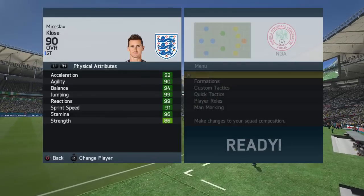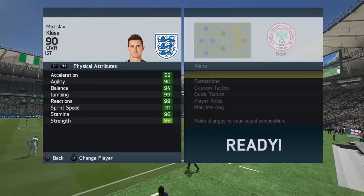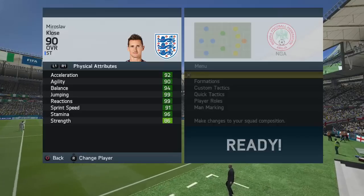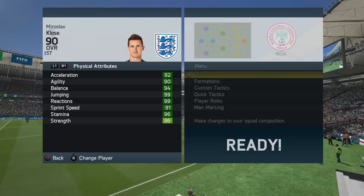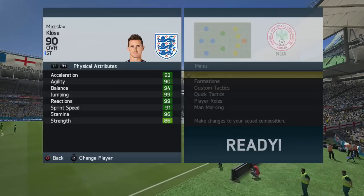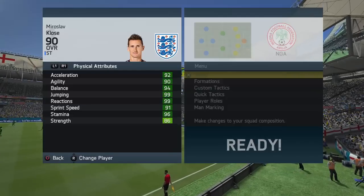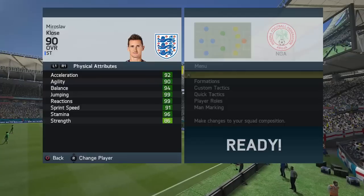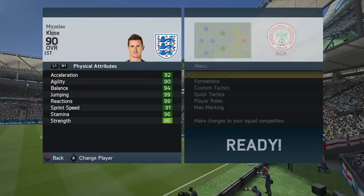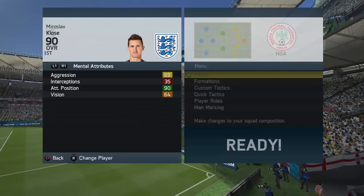Looking at his in-game stats, they're all dark green apart from strength. Acceleration is 92 - he's very quick off the mark and not going to be slow getting forward. He's got 99 reactions, 99 jumping, 94 balance, 96 stamina, and 86 strength. I did find him to be a little weak at times, but those stats don't lie - he is very fast with great reactions.